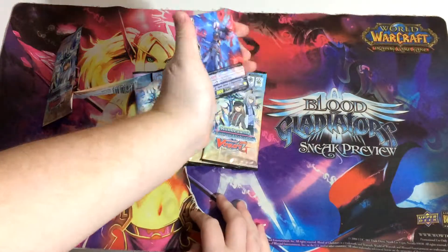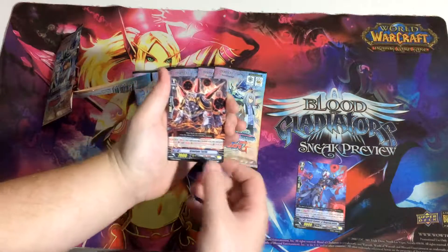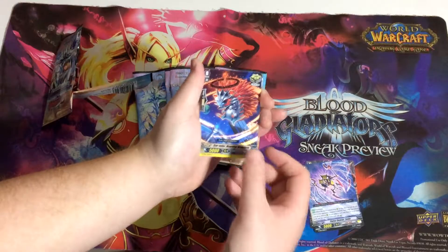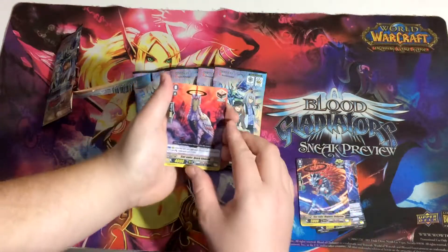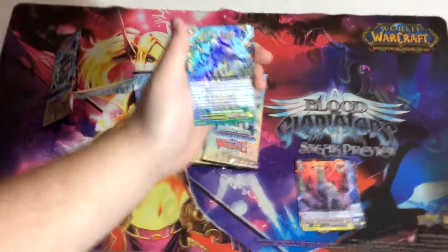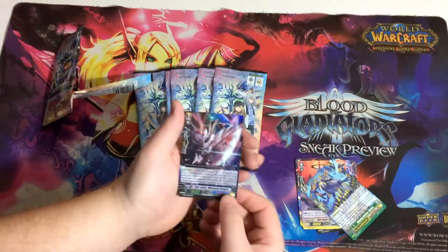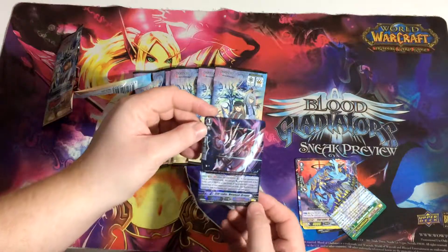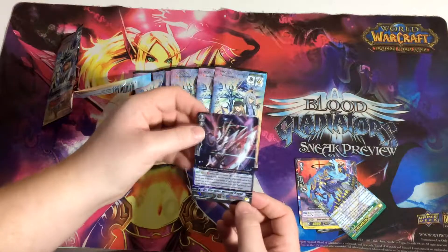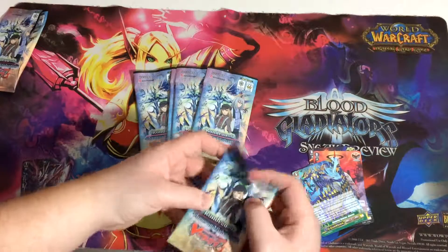Starting with the first pack — Deleter Starter! Hedgehog, Grace Hero, Star Vader draw trigger. The rare is a Deleter G Guard, and we've got Star Vader Metanax Dragon, so it's pretty cool. It's a holo — really good for those Chaos decks.